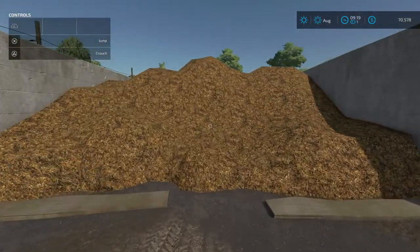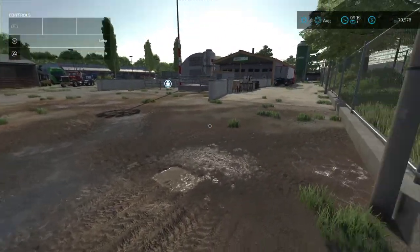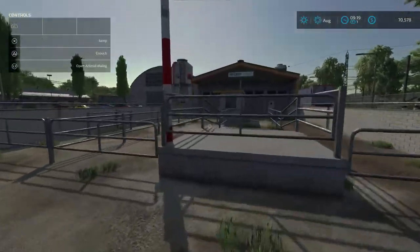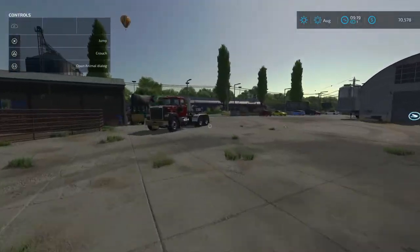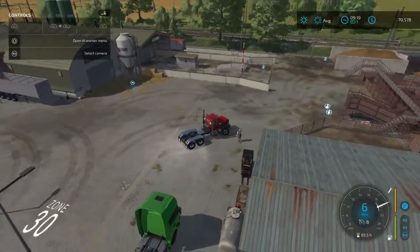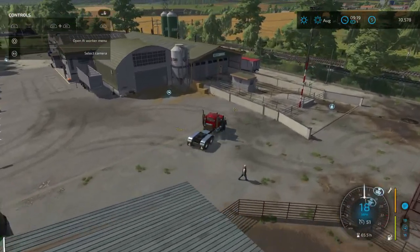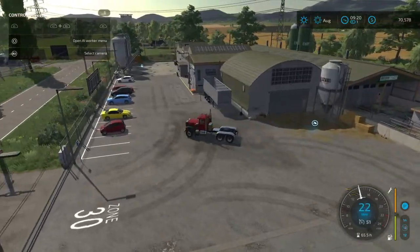Oh, can we buy manure - we can buy manure right up here. Here's our animal dialogue box for the animal dealer. There's a nice cell point area right here for our grass products, hay, straw, stuff like that.